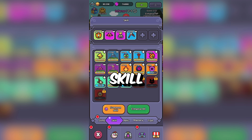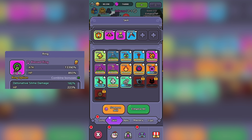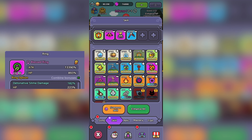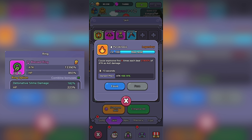Cooldown, skill damage, ring effects, and how long the skill takes to activate should be your considerations. Early game, Detonative Slime is a top-tier skill, as it deals extremely high damage and it synergizes with B-class rings that you'll likely have equipped. You should always try to equip the skill that your ring boosts and synergizes with.